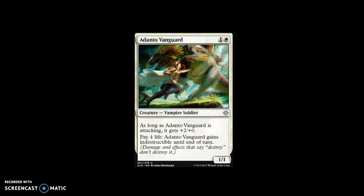The next one is Adanto Vanguard. For one and a white, it's an uncommon creature — vampire soldier. As long as Adanto Vanguard is attacking, it gets +2/+0. And you can pay four life for Adanto Vanguard to gain indestructible until end of turn. It's a 1/1, so basically you get a 3/1 for two mana.